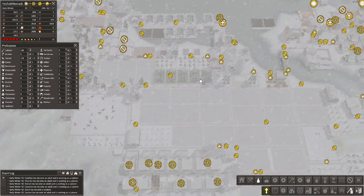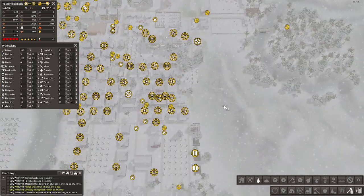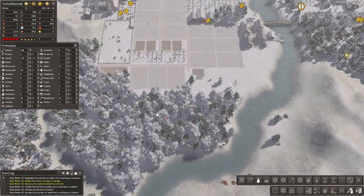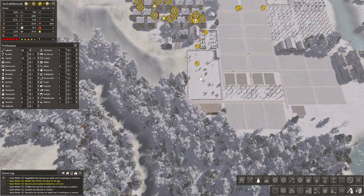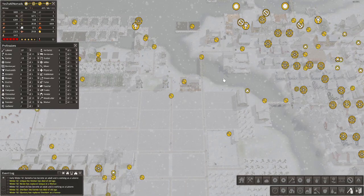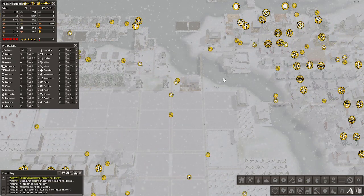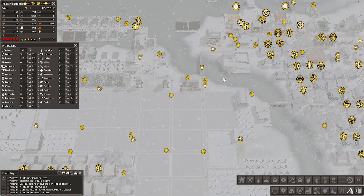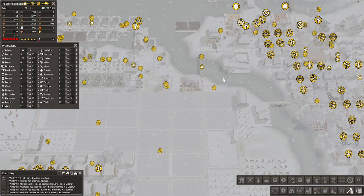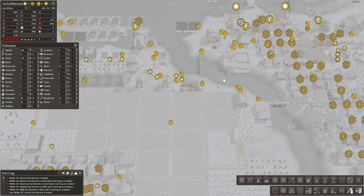I'm going to cut down some trees and hopefully turn them into firewood — we have a pretty significant firewood crisis right now. Clear those trees, clear these trees, and a little bit down here. Laborers should have plenty to do. Hopefully we can get ahead on the firewood front. I might need to do more lumber mills. Look at the tools — tools are out again! This is crazy. I hope you guys are learning: if you decide to accept nomads, be careful, and don't accept them all.